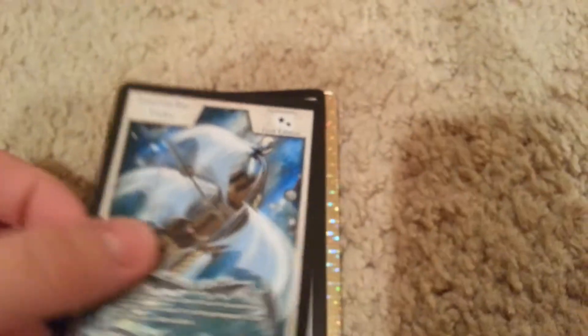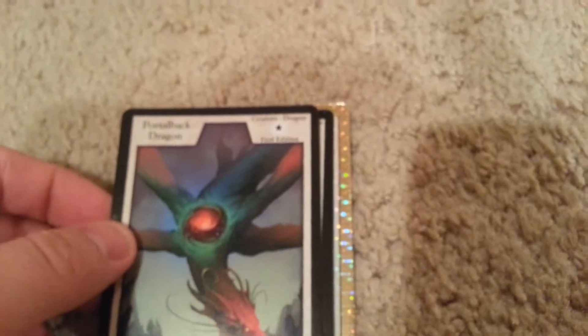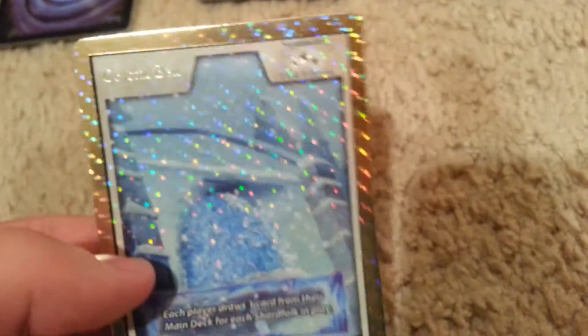Moving on: Interstellar Tides, Star Smoke Dragon, Portal Back Dragon — this is what I want to use, the Shard Folk. Crystal Drift Slith, and Crystal Bell: each player draws one card from their main deck for each Shard Folk in play. Interesting.